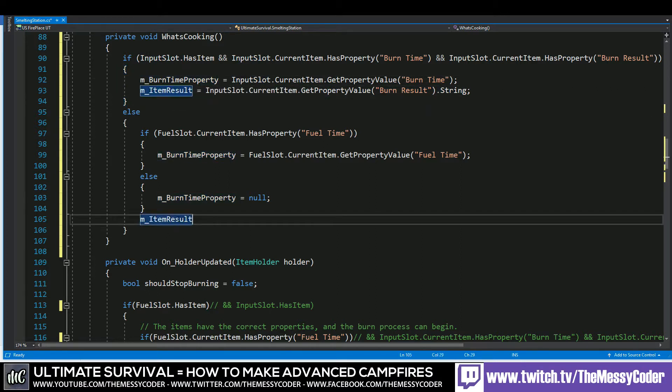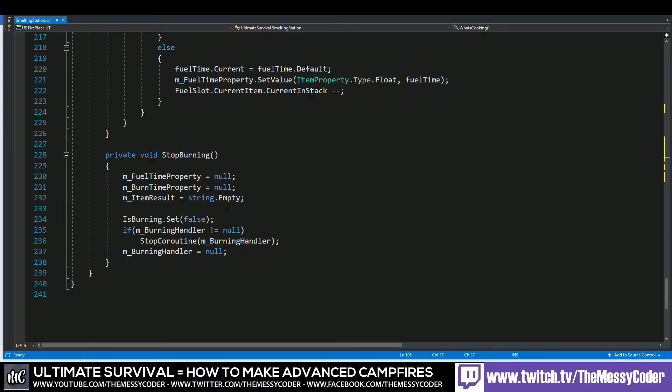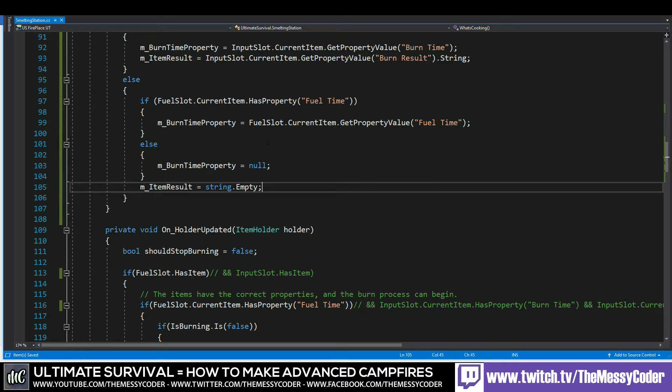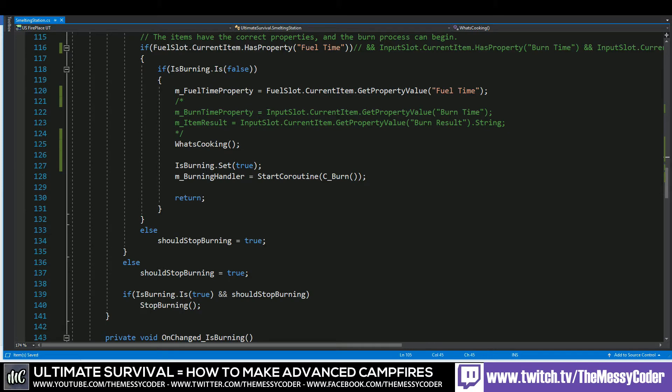Item result is string.empty. Nulls can do better than null — if you scroll down here you'll see they do string.empty, so let's do that instead. Always try to reuse bits of code that you see, because sometimes other people seem to know what they're talking about — much better than I do. Now we've got our whatsCooking in place and we need to add in another method.